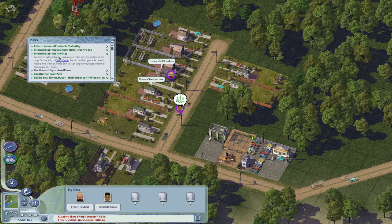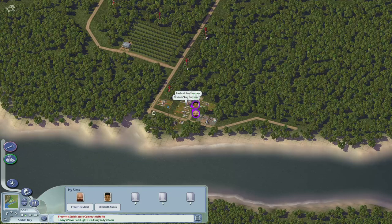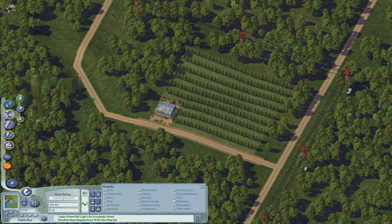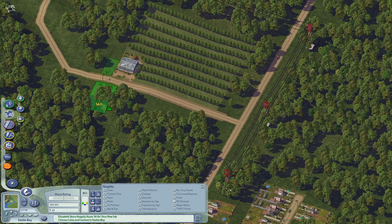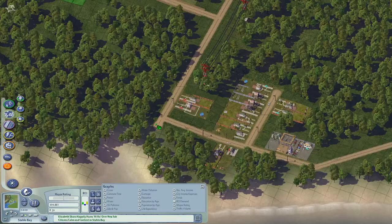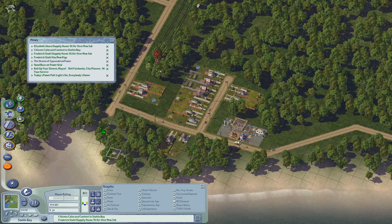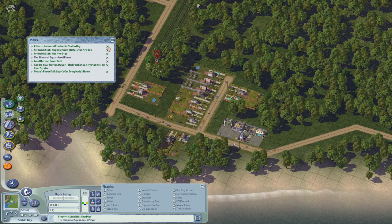Let's take stock. We have our first little apple farm here. Whoever owns the apple farm lives there, and some workers live nearby too — we already got a little outcropping. Now that we're off to our rapid roaring start here in Stalo Bay, let's see what we need. Elizabeth is happy, there have been no riots, 72 people. Fred's got a job. The shame of squandered power — we have too much power, which is certainly true.